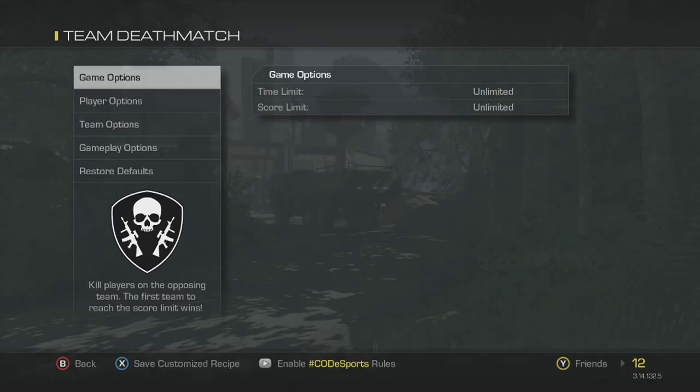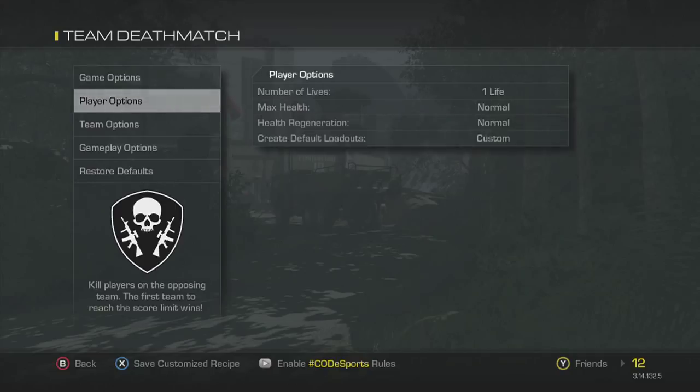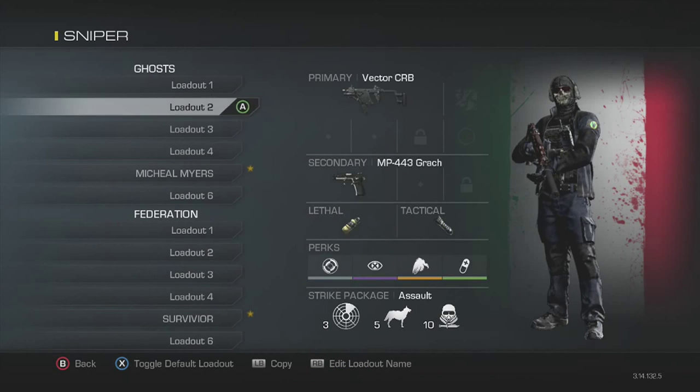You're gonna want to put it on Team Deathmatch, because if you put it on Search and Rescue, well, Search and Rescue is the worst to put it on — you get people's tags and it'll just be crazy. And Search and Destroy, there are trollers out there who will plant the bomb. On Team Deathmatch, you want to put the time limit and the score limit to unlimited, the number of lives obviously one, max health normal, health regeneration normal, and create default loadouts.